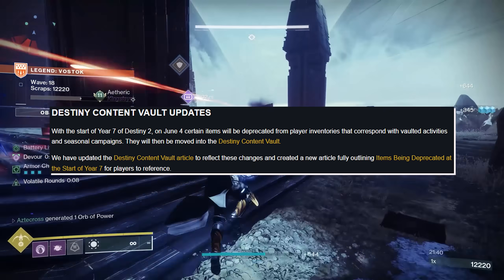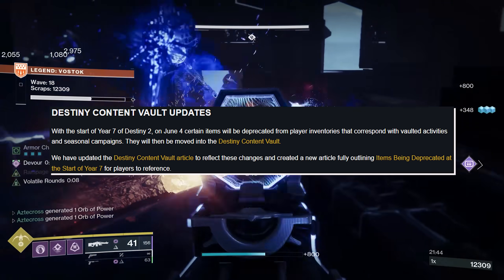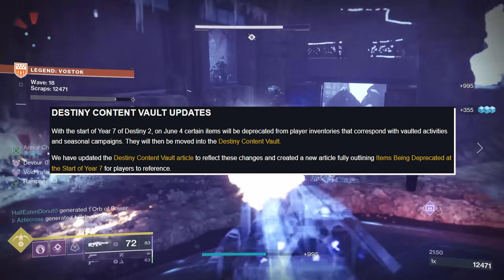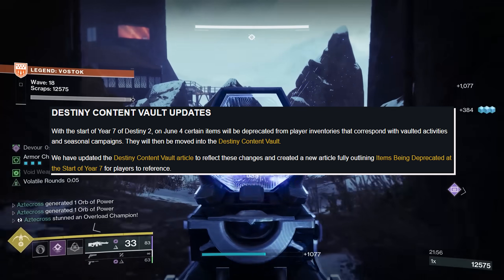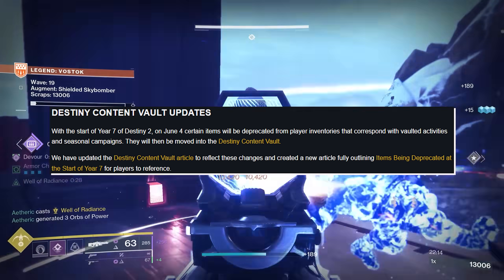Destiny Content Vault updates: at the start of Year 7 of Destiny 2 on June 4th, certain items will be deprecated from player inventories corresponding with vaulted activities and seasonal campaigns. They will then be moved into the Destiny Content Vault. Bungie has updated the DCV article to reflect these changes and created a new article fully outlining items being deprecated at the start of Year 7 for players to reference.